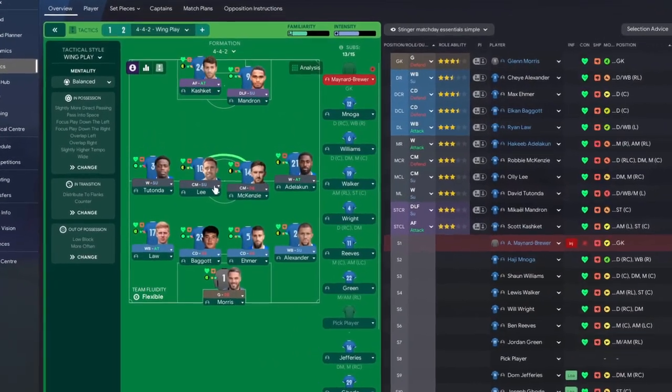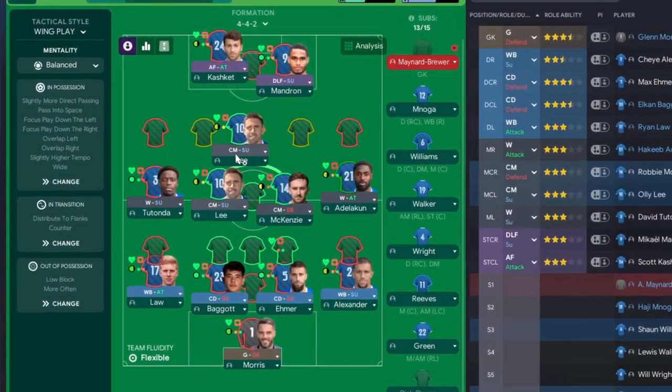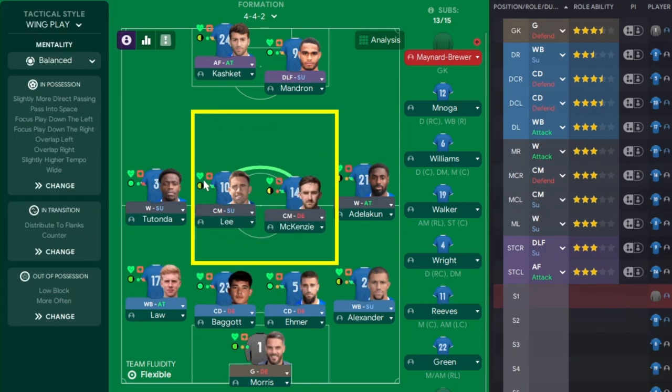We'll have a central midfielder on support and one on defense. The support CM will get a little further forward helping the front two, while the defensive CM controls this central area. Both will maintain their positions in that central zone. Now we've started putting the tactic together, but we can't finalize it until we analyze the squad to make sure we can actually play this wing play style.